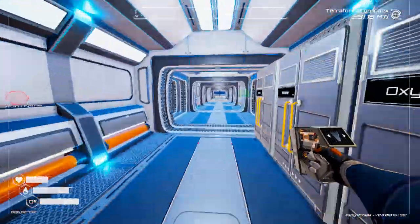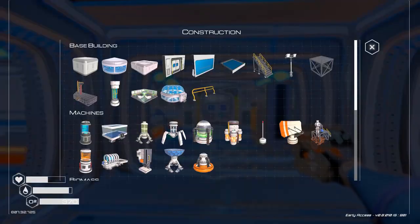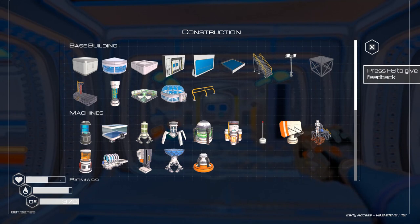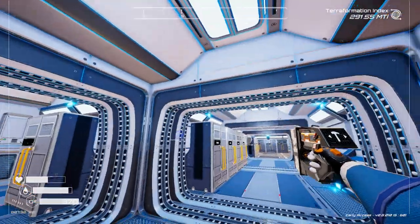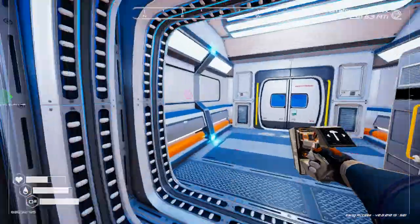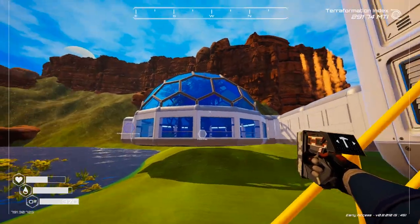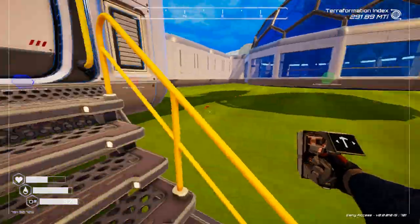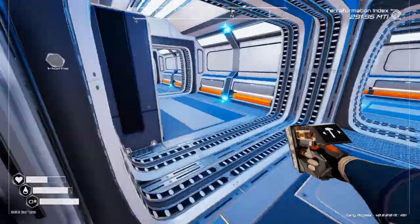All right everybody, we are back in Planet Crafter. We are going to work on upgrading our drills to tier four, and also might go check out another wreck that's over by that area right over there. Actually, screw that — we're not going to upgrade anything, let's go investigate a wreck.